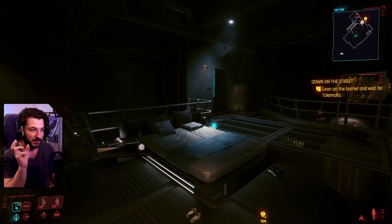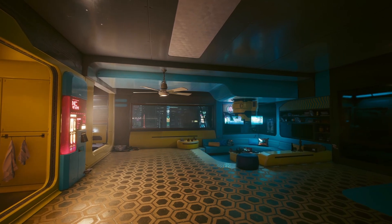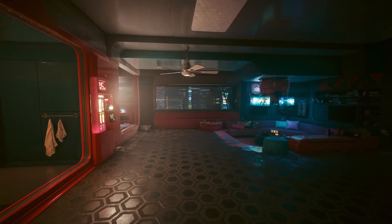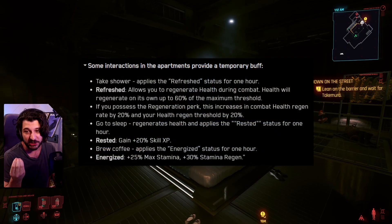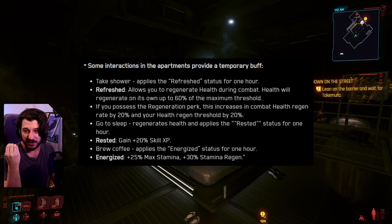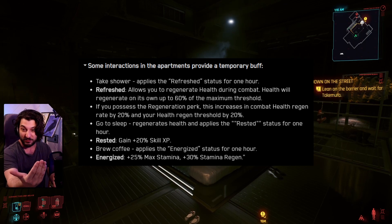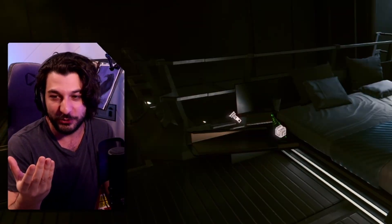While we're up here, let's talk a little bit about the functional aspect of the apartments. It's also worth knowing that you have some new color schemes for the base apartment — the default apartment. But to be honest, they're kind of lackluster. When they mentioned in the patch notes that you could customize the default apartment, I thought you could place things around, but it's not that deep — it's just a color scheme swap. Now when we take a shower, we get refreshed, and that allows us to regenerate health up to 60% in combat, which is pretty rad. We can also go to sleep, which will regenerate health and apply the Rested status for one hour — that's a plus 20% XP boost, which is incredible. That will actually encourage me to use the apartment. And of course, we can brew coffee.